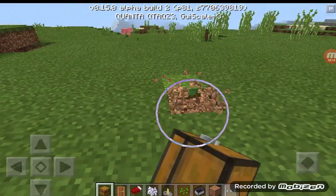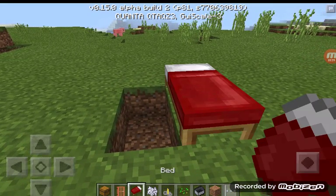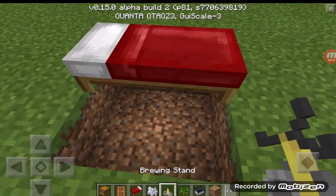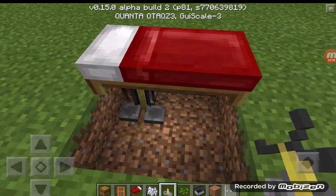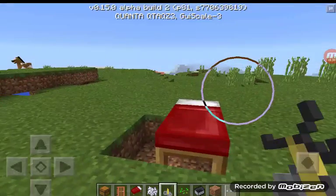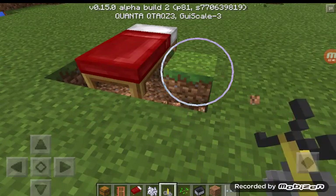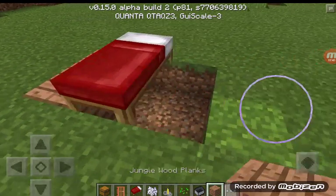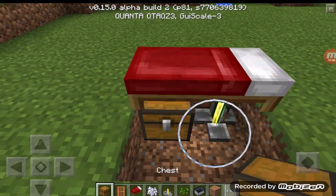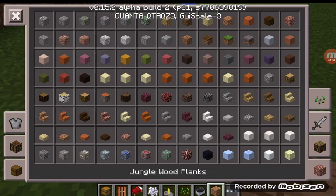So how to build this - it's really simple. Break two blocks like that, place a bed down right next to it, then break the other two blocks. You can do it either way, but I'm used to doing it this way. Then place your brewing stand or chest - whichever you prefer.